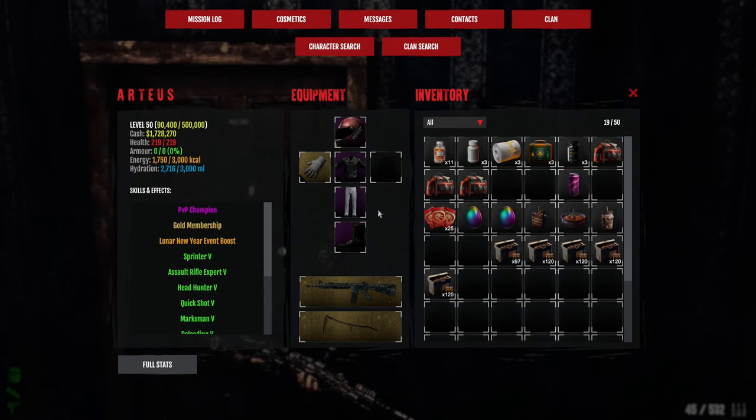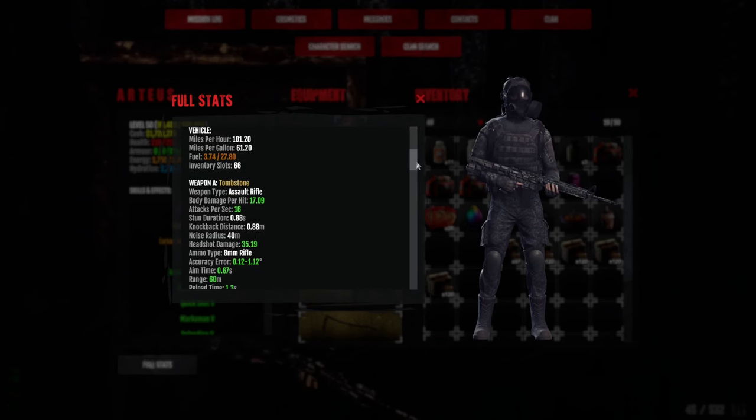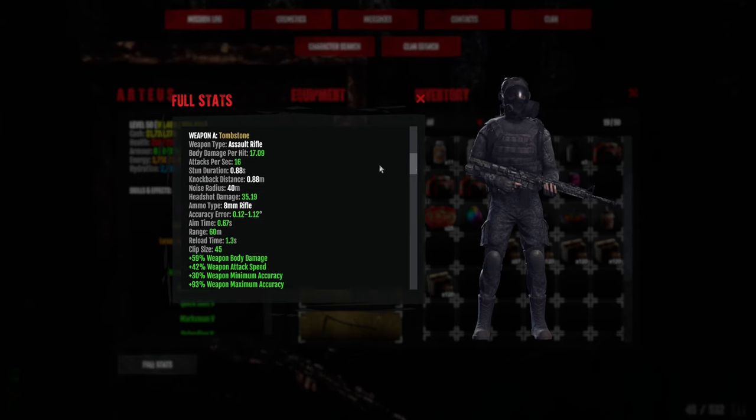I'm going to show you first my full stats and some other things. What I want to explain, and it's very important, is that I've seen devs mention that currently those Dragons or Worms, however you want to call them, are body damage. So if you are going for rifles or pistols and you're heavily focused on headshot, you're going to have a very hard time fighting them. I'm using Tombstone currently, so you want to be using some automatic weapons like auto shotguns, shotguns, SMGs, or assault rifles. And you want to build body damage on those.